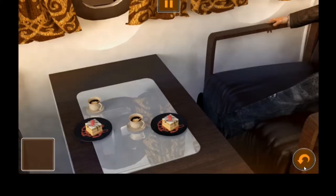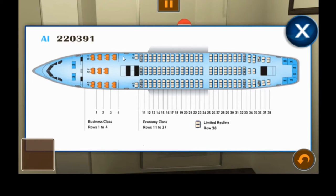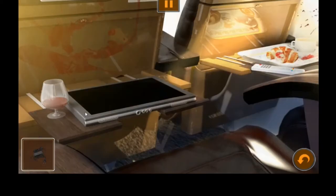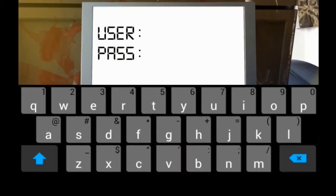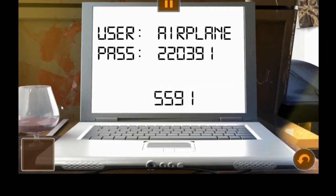The word 'airplane' is the code you need to use, and you need to come down the back here. The number code is 220391 - so those are the two codes to get the computer working. First you plug it in, then use 'airplane', pull it out really slowly. I've turned the sound down because the guns and music are pretty loud in the game. Enter 220391 and it gives us another code: 5591.